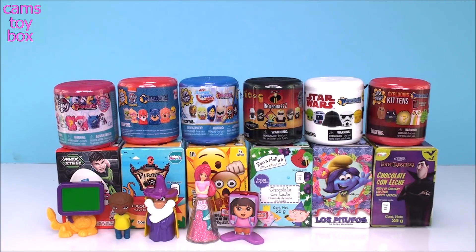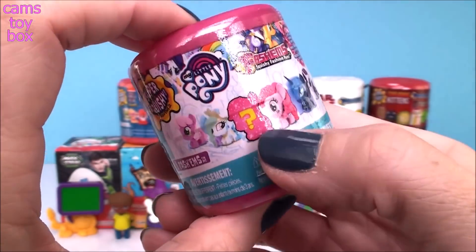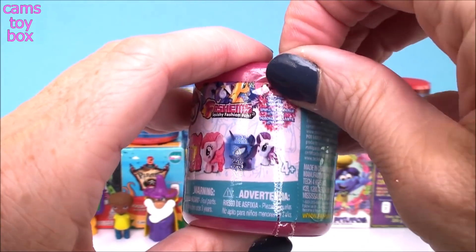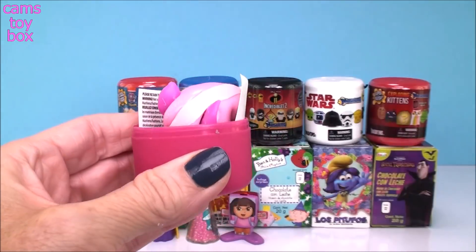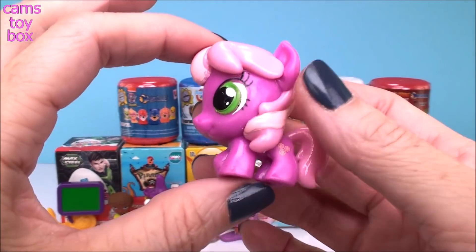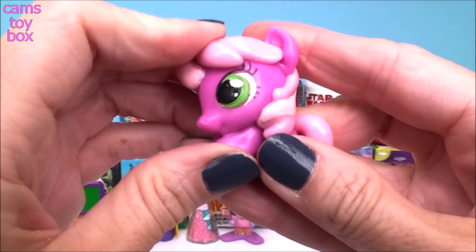Time for our Mashems and Fashems. Our first one comes from My Little Pony. There's a secret one to try to get and it's an ultra rare sparkly figure. We got Chirilee — she's really, really pretty and super, super squishy.